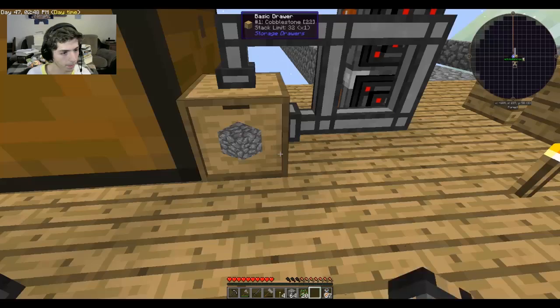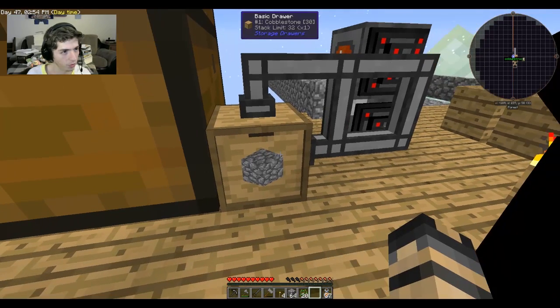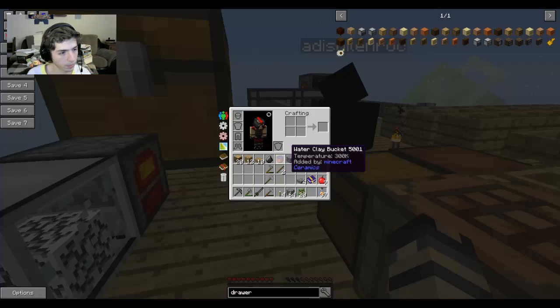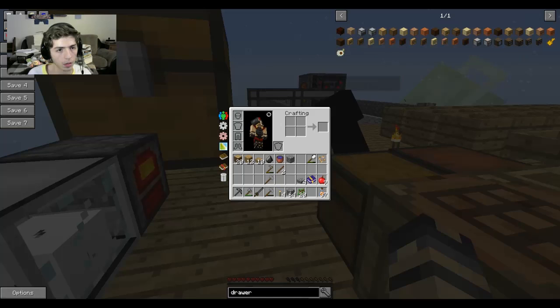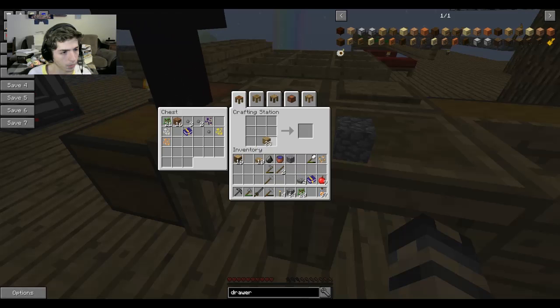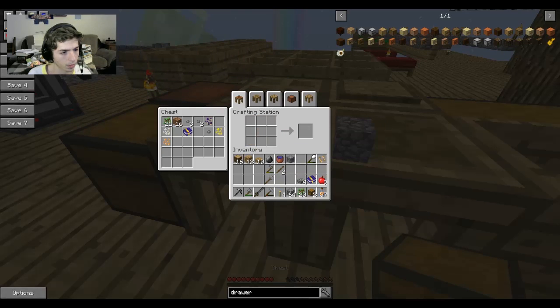Lots and lots of cobble in there. The basic storage drawer has a limit of 32 stacks — that's not bad. With storage drawers you have upgrades at different levels: iron, gold, diamond, emerald. You can have multiple upgrades within the same drawer, so like a diamond upgrade plus an emerald upgrade and a gold upgrade — you can store a crazy amount of cobble.